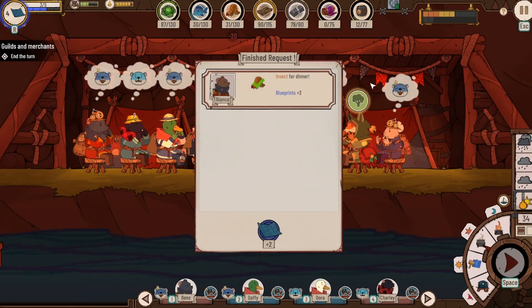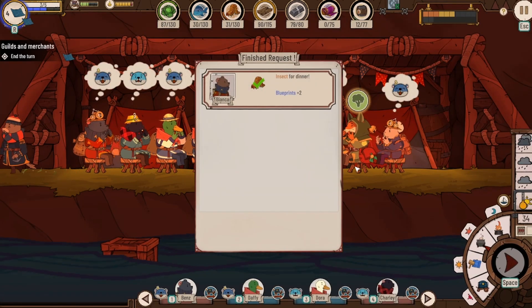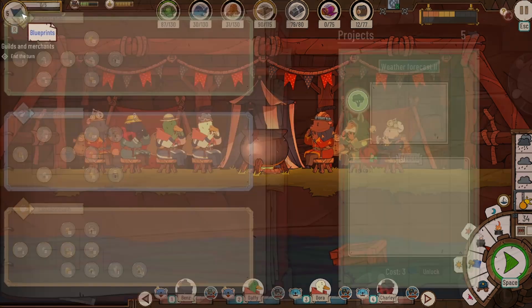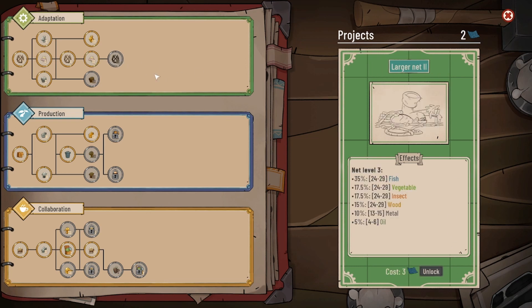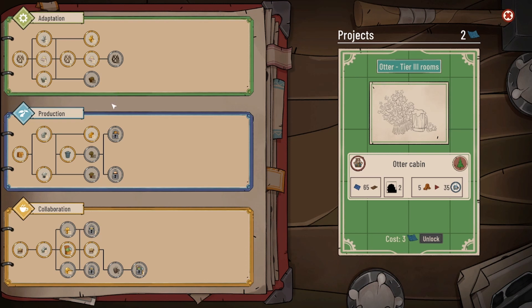A couple of everything — that gives us a double morale which hopefully will help keep the trader happy. We had insects for dinner so that person is happy as well. Let's do weather forecast. Oh no, it needs three. Everything else I think needs three as well. This one needs two — we could get a duck sauna but that's just a rest place, so I don't think I really want that.